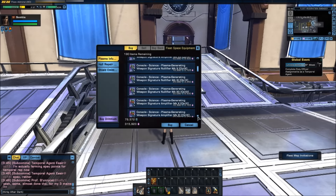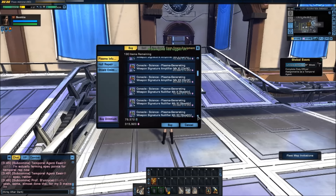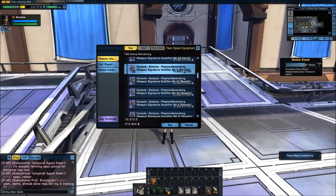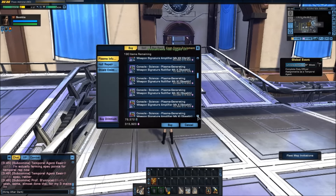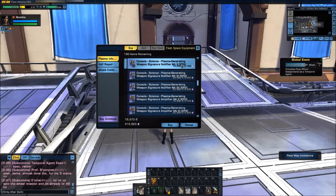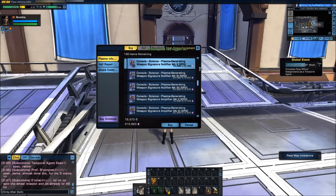Scrolling down, we also have stealth consoles. I really don't see much use for stealth — it increases your ability to stay cloaked and not be detected. If you're going for an exotic particle damage build, you would go with EPG, or exotic particle damage, which will boost your stats for that.